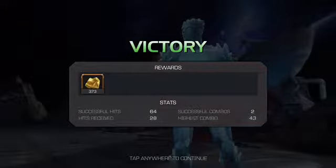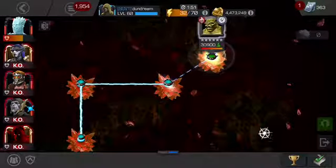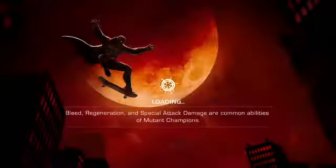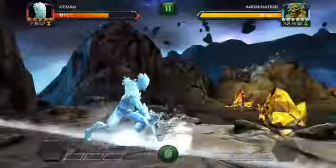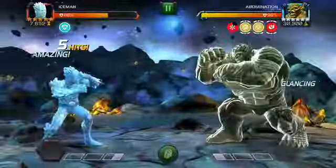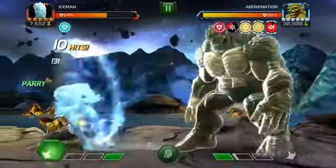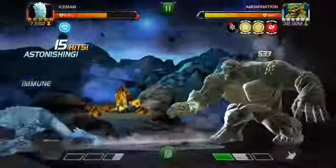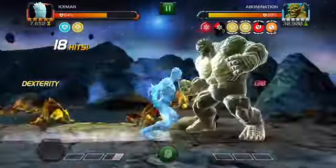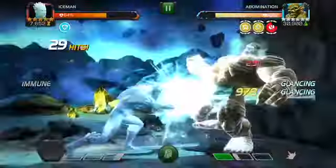If you play really well, maintain your combo, evade the specials, and never get hit, today is going to be quite easy. If you have really hard hitters or decent regenerators like a high-level Blade, or a lifestealer like Omega Red or Wolverine, you'll probably be pretty good. I would highly recommend you bring someone immune though - like Ultron, Iceman, Nebula, or Vision - because if you run into poison from Abomination along with the degen and the fury, even a five-star rank four isn't going to last very long.